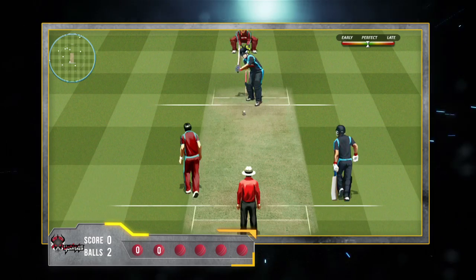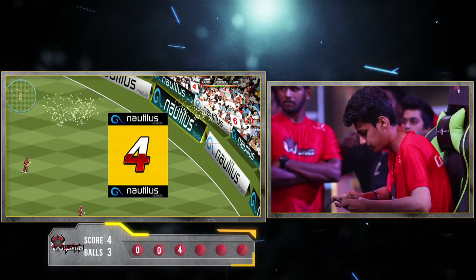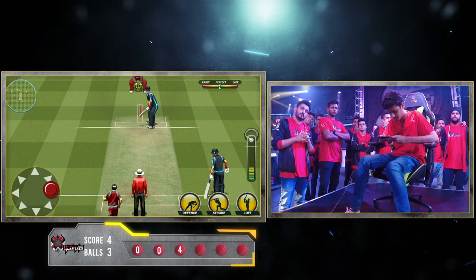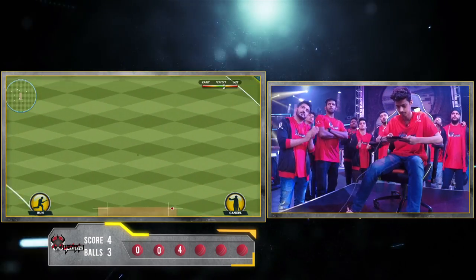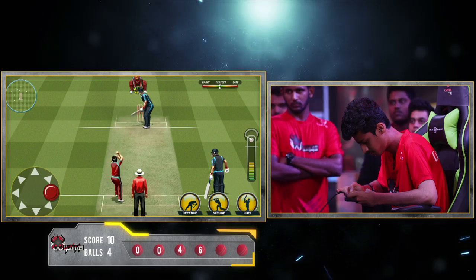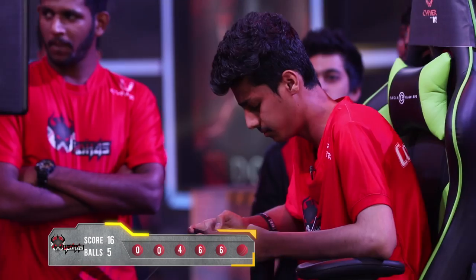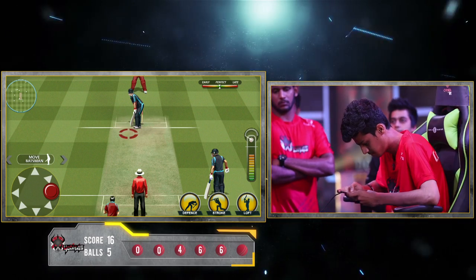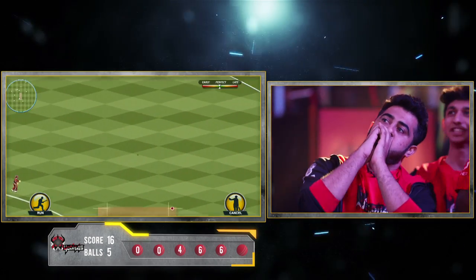Third ball of the over, towards the right side — it's going for a 4. Nice! And this looks like a big hit — it's going for a 6. It's going for a 6.